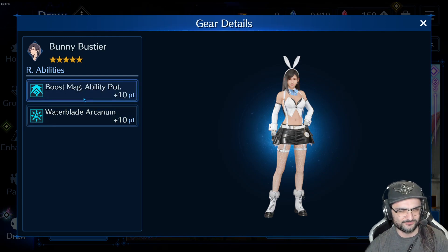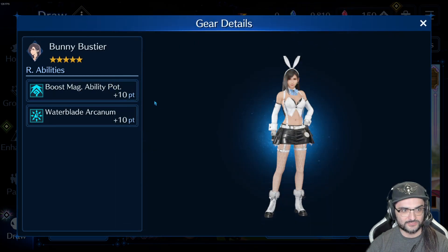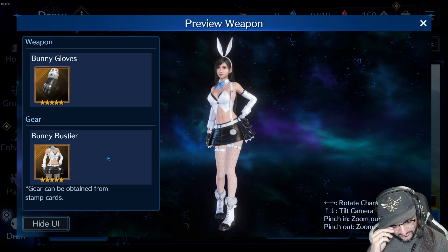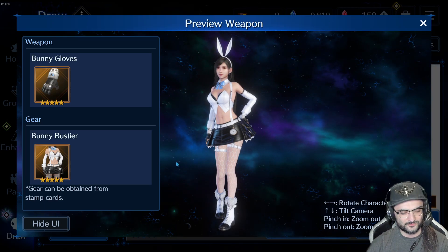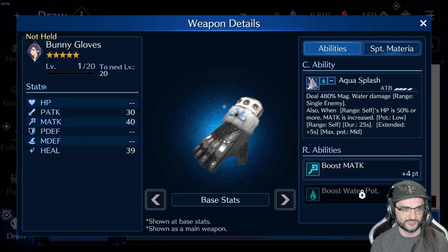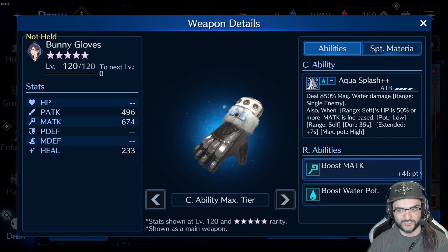The magic ability potency is great too. Magic ability potency, Waterblade Arcanum — good costume. The problem with this though is that Tifa is a very physical based character. This is like her first banner that's fully focused around magic. So her weapon is the bunny gloves — that's magic attack 46. Water ability potency is not really great at 26, and this is maxed out by the way.